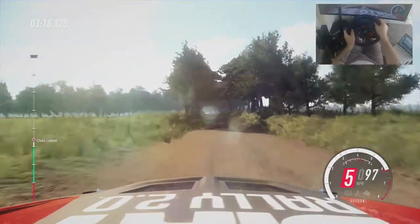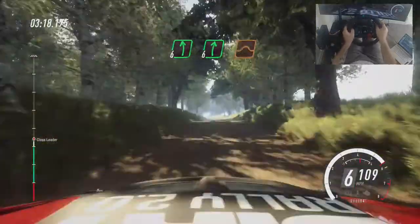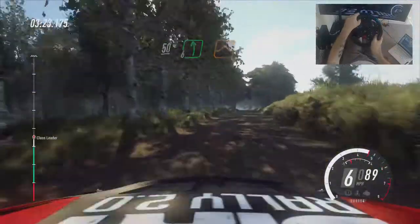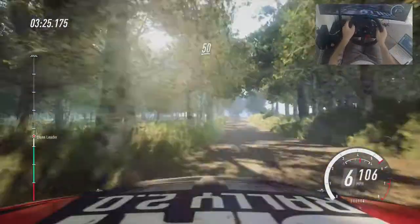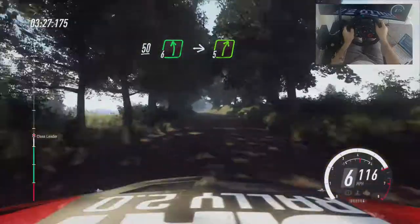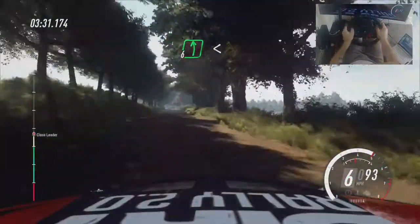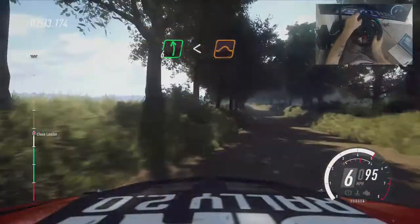Flat crest. Into six left. Six right of a jump. 50. Six left of a jump. Keep right of a 50. Six left of a crest. Into five right of a crest. Into a crest. And six left. Opens. Keep middle of a crest. Jump.